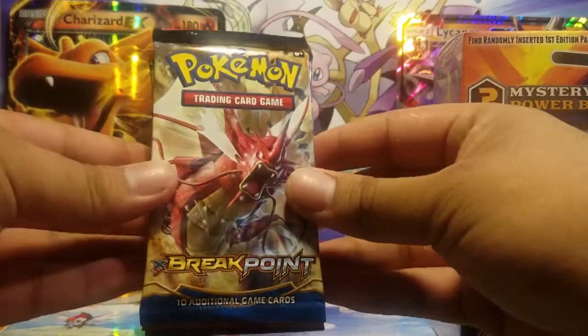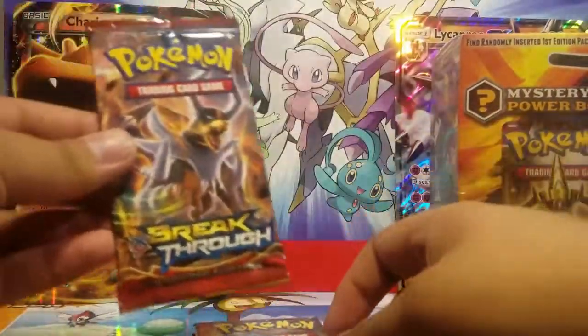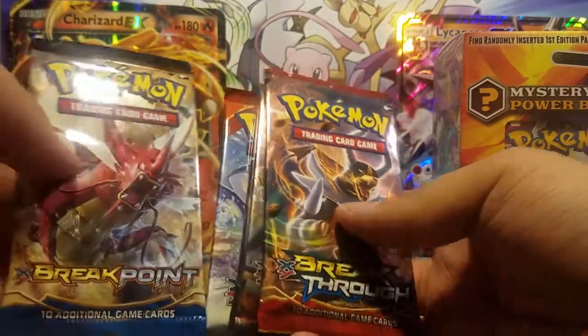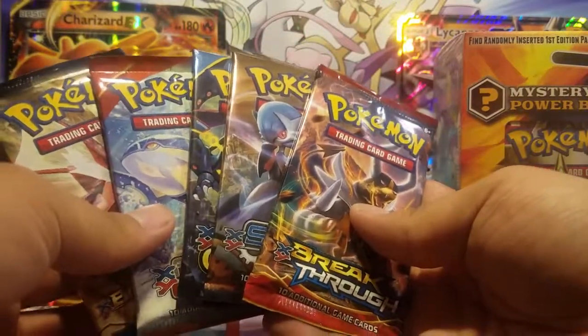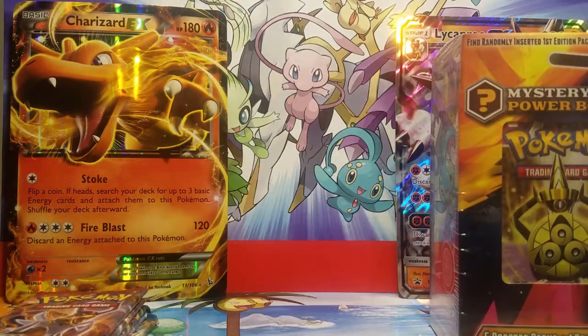We get a Breakthrough, a Primal Clash, Ancient Origins, Steam Siege, and another Breakthrough. So that is all the packs — Breakpoint and Breakthrough. They give us a good variety of packs, all different packs.